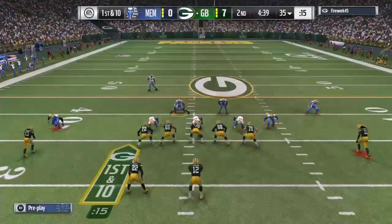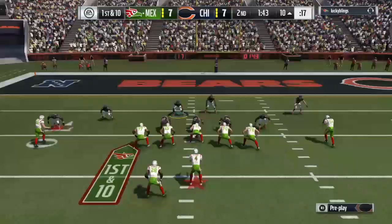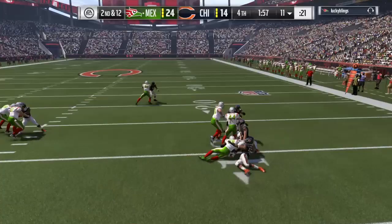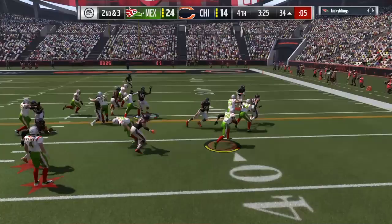Besides pursuit, his best ability was avoiding blockers. So many times, especially on plays like halfback tosses or sweeps to the outside, you can see he shot through the offensive line. On halfback tosses, he loops under the offensive line, avoids the blocks, and gets the tackle in the backfield. He did that so many times — that's how you play linebacker.